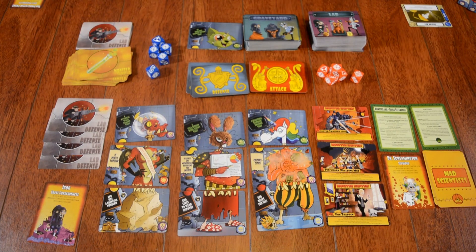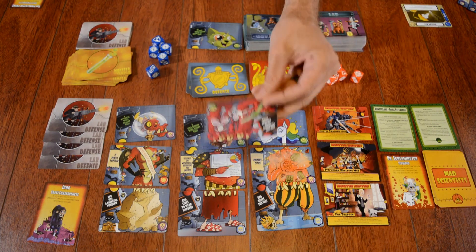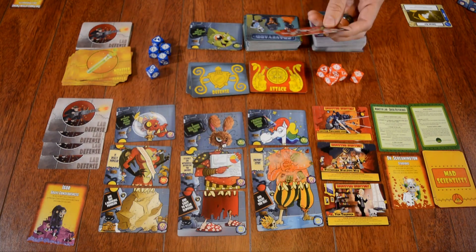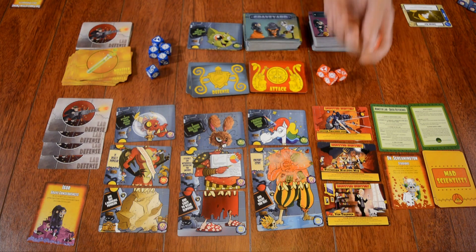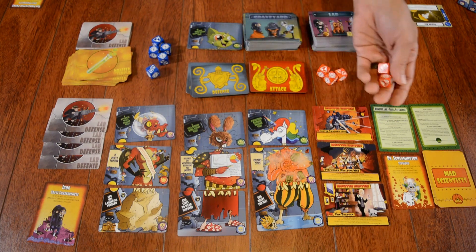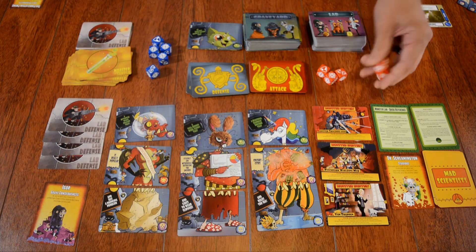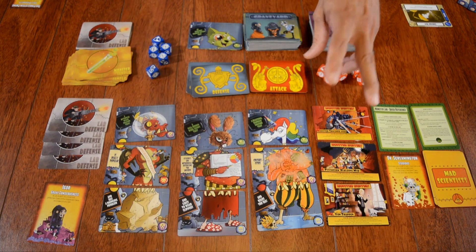Let's talk about how a player would play the game. On every player's turn — and play proceeds clockwise — you would start by drawing a graveyard card. That's how you get your monster parts; you put that into your hand. Afterwards, you can roll two dice if you have a research project. And then during your turn, you'll have two actions.